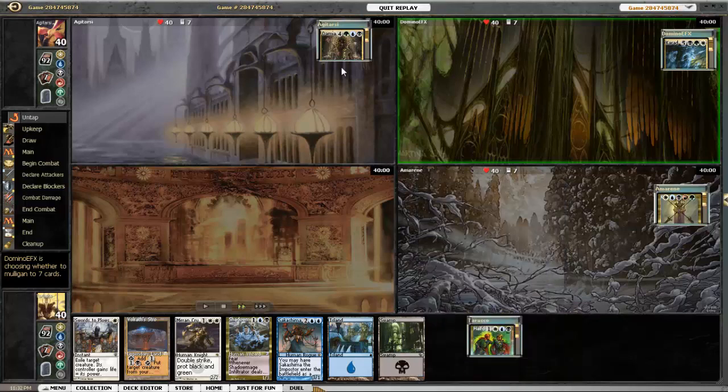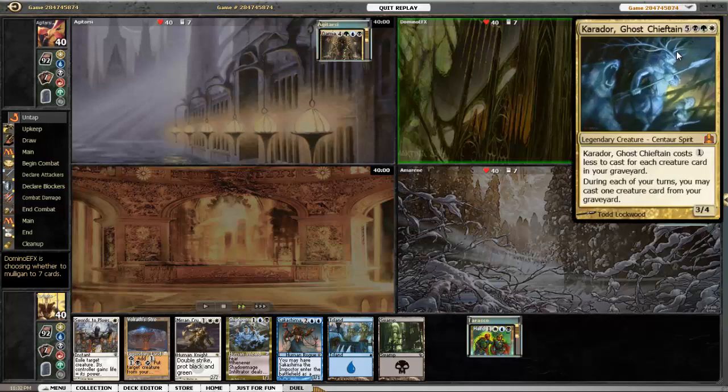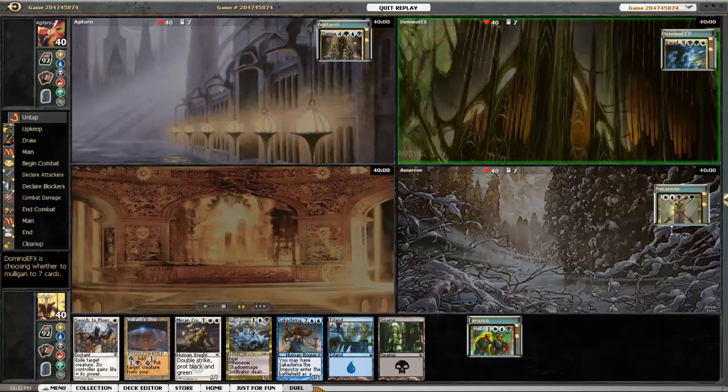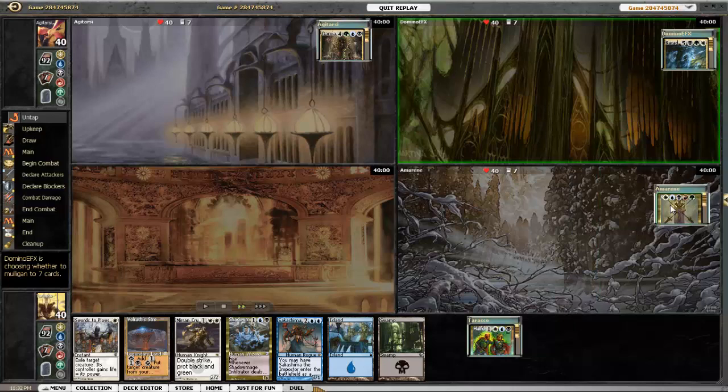Let's take a look at our opponents. First up is Damia, Sage of Stone — she's basically a control slash good stuff type of deck that combines ramp with card draw and destruction. Carador is obviously going to be graveyard-based recursion, sometimes just value creatures, sometimes big fat stuff. And the Corona can be just about anything — five color control, pillow fort, tribal stuff, tokens, who knows.